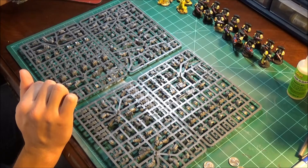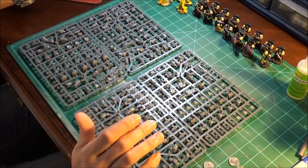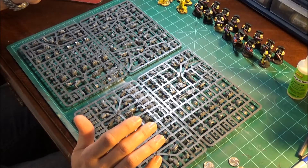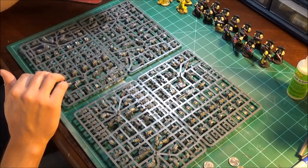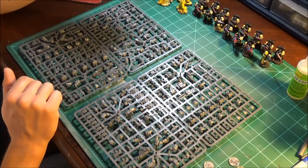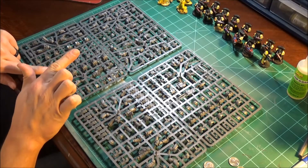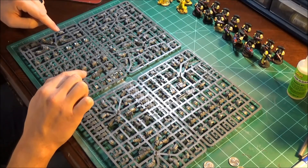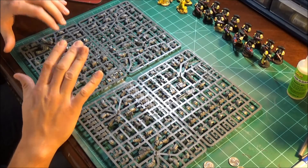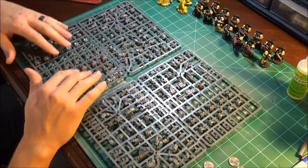We get five Terminators per set. The Cataphract guys actually come with Power Fists and weapon arms for their Combi Bolters. Remember, they don't have Storm Bolters yet, so everything's a Combi Bolter. On sprue 1 you've got all your chest pieces, all your legs, Combi Bolters, and some Petruges - the little leather dangly things. I don't know how to say that word; it's probably French.